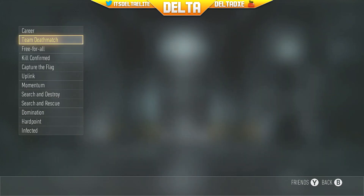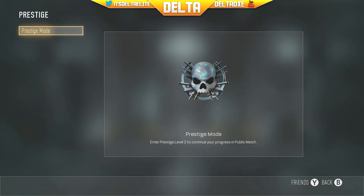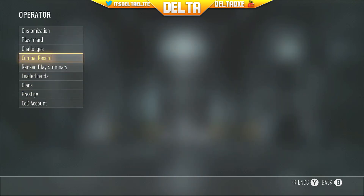Leaderboards for Team Deathmatch — 2000. I think the leaderboards are kind of glitched right now so it's not really important. Here's the prestige emblem, here's what it looks like. It looks really cool, I'm really excited to get into it.